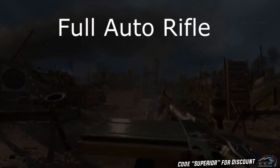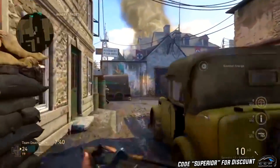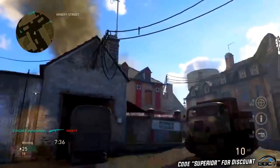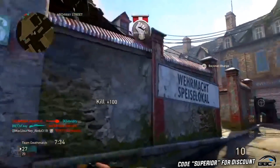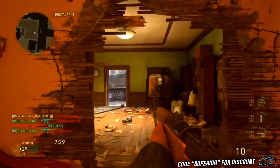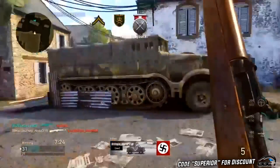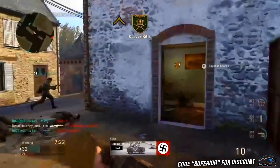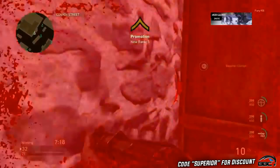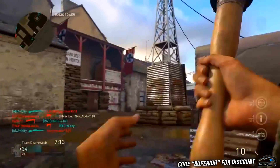There is one downside: the G43 only has 10 bullets in its clip. Obviously, if they gave it high fire rate, huge damage, and a big clip, it would be way too overpowered. However, if you put on extended mags you can get 15 bullets, which I definitely recommend. In hardcore you can spray, wall-bang, and connect with lucky kills, which makes this setup all in all way too overpowered.